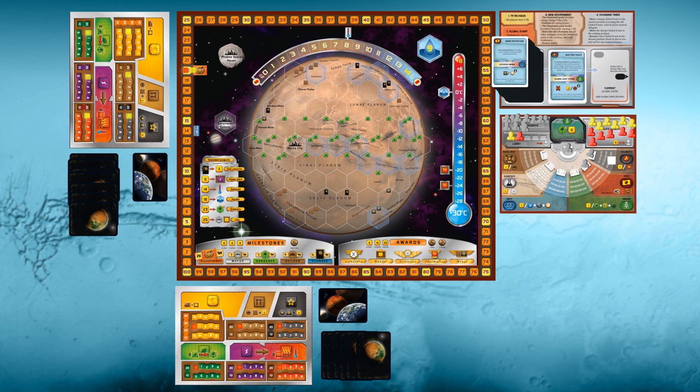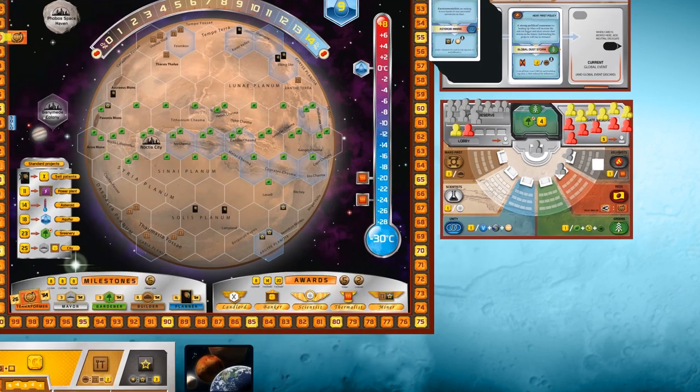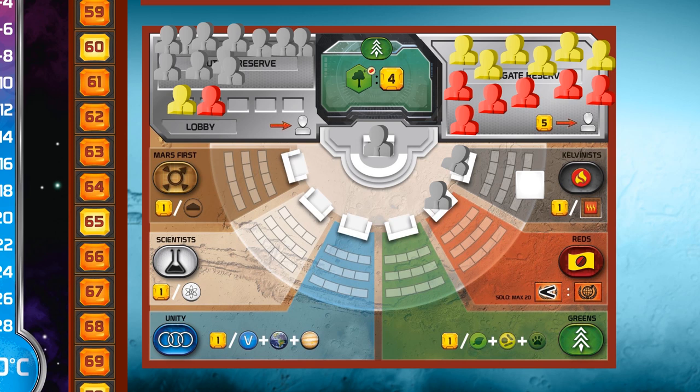The game is just like any other game of Terraforming Mars. So you're doing your terraforming and making your corporation stronger. And now with Turmoil, you also want to focus a bit on the Terraforming Committee Board. There are two new actions introduced here. One of the actions is to take your delegate from the lobby and place it in one of the parties — this doesn't cost you anything.